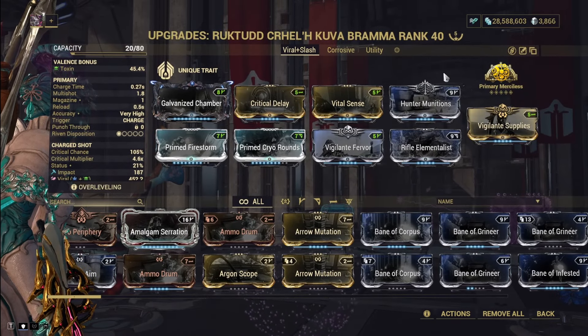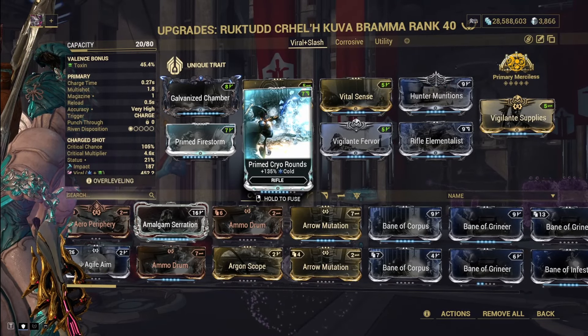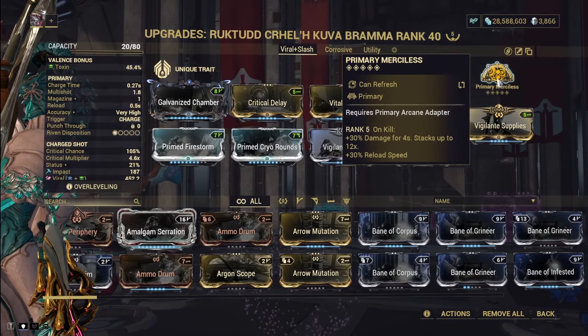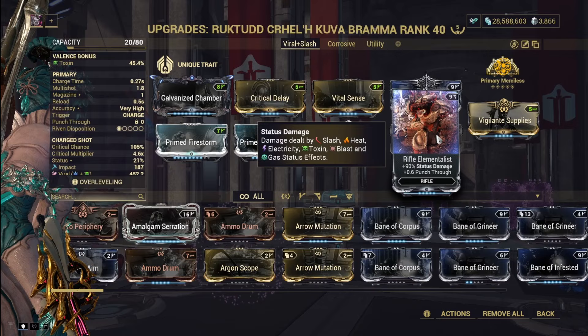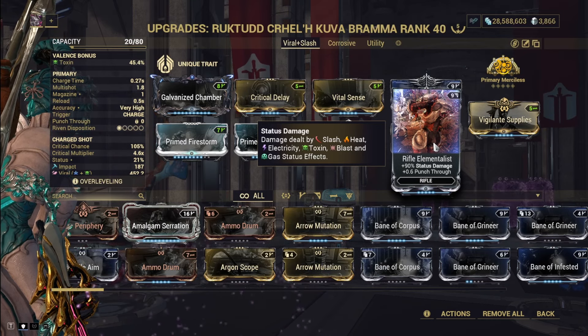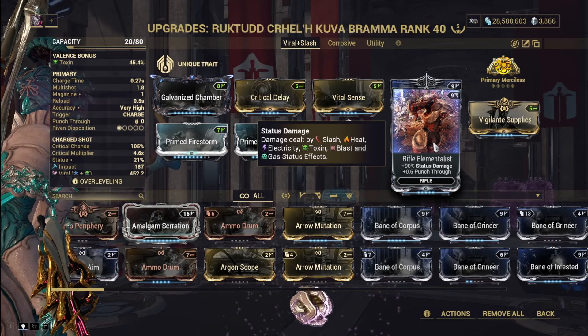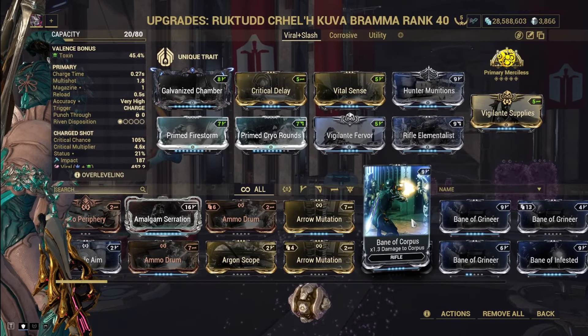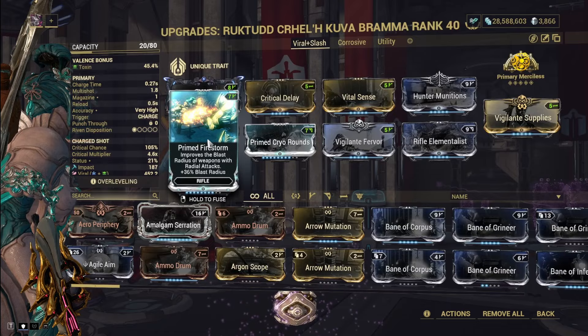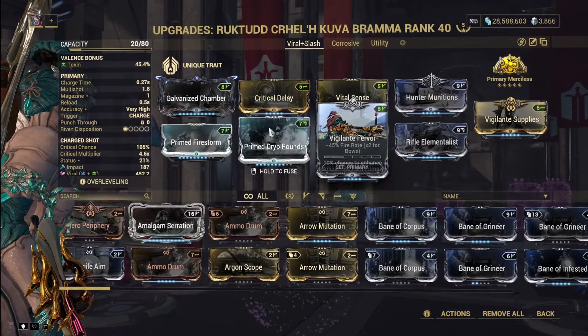It's a very standard viral slash setup using Hunter Munitions. I have an inherent toxic through the Kuva system, and then we get cold to make Viral from Primed Cryo Rounds, and slash from Hunter Munitions. Primed Merciless is where we get our base damage from. We have the newer Rifle Elementalist to increase the damage our slash does. A max ranked Primed faction mod would be better, but you have to swap it when you change factions — Elementalist is more flexible. Primed Firestorm will increase the radius of the Kuva Bramma's explosions, making it deal more damage. And then we have Crit Chance, Crit Damage, Fire Rate, and Multishot.